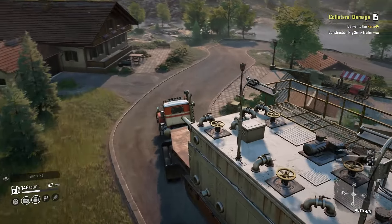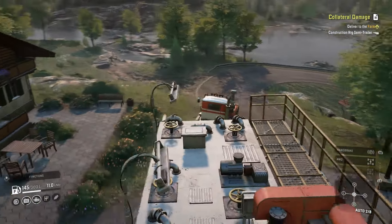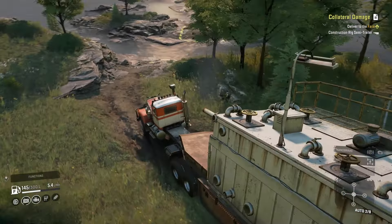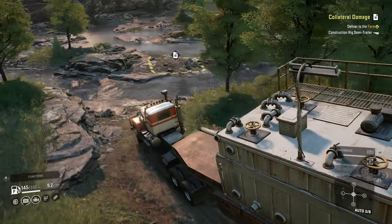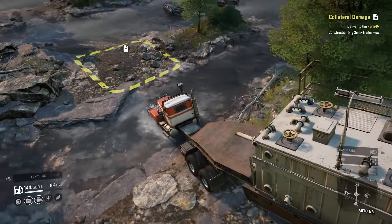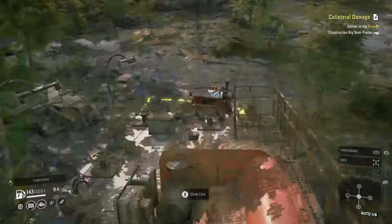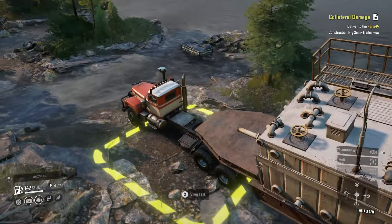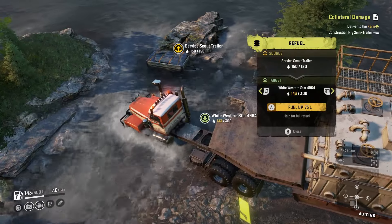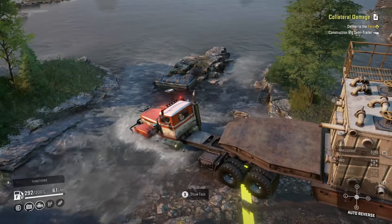I wanted to go up instead of trying to take this turn coming up into the hill and then turning right. I figured it'd be easier to come from this direction, which was probably a good choice. And here is where the struggle bus might begin again as we're off road. Actually, can I steal fuel from that mission vehicle? I might be able to — I'm going to try and pull up a little closer. I don't even care that it's for a mission, I'm going to take all the fuel out of it.